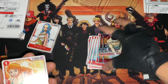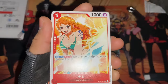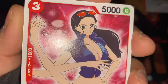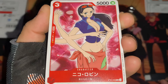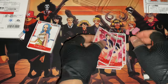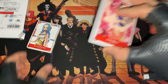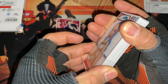Two holographic Zoros confirmed. Then there's Nami — one, two, three, four Namis. Sanji will be very happy. Oh, there's Robin showing off too. Robin is prettier than Nami in my opinion. Robin number one, two, three, four. So it seems like every character card has four, except for the holographics of course. That's the first half of the deck.